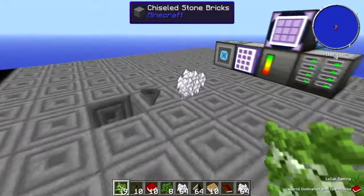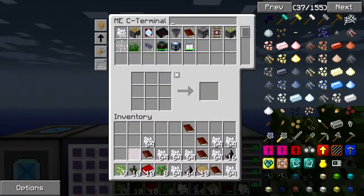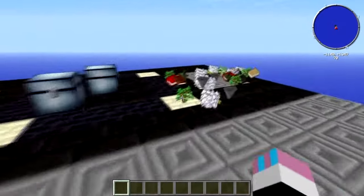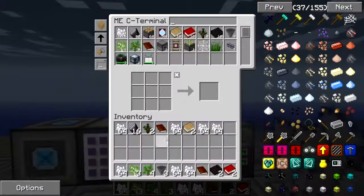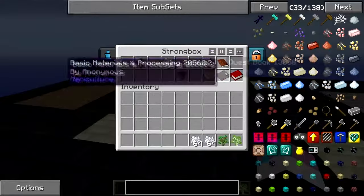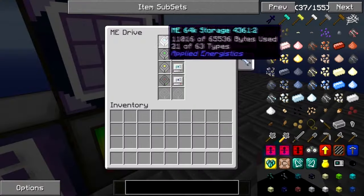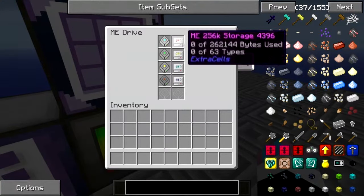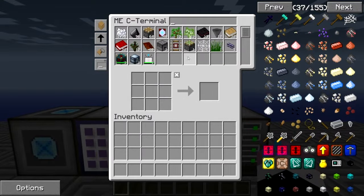You can dump everything into the AE system and it's all good. You can hold down spacebar and left-click to shove everything in there — so useful. You can see how much memory it's used up, and it hasn't even used up one of our storage disks yet. And that's not even the biggest — there are four bigger sizes. We've already got a bunch of stuff in there.